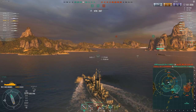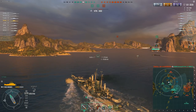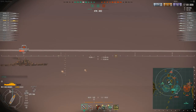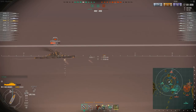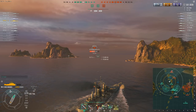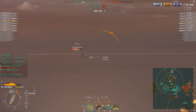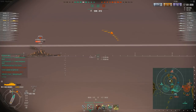Most times I find that the Des Moines is just a bit sluggish in slowing down or speeding up. Now it looks like the Moskva is still being scared off — he might need a torpedo there. I want this guy to make a mistake and start turning back east. Thanks to expert loader, reloading the shells to AP takes virtually no time at all.